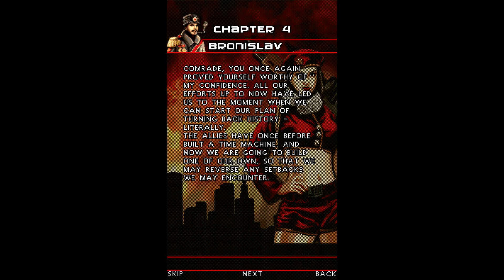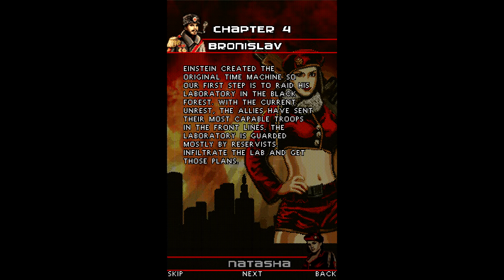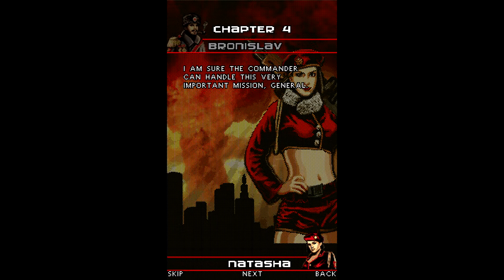Well that doesn't sound like it's going to cause any issues. Einstein created the original time machine, so our first step is to raid his laboratory in the Black Forest. With the current unrest, the allies have sent their most capable troops to the front lines. The laboratory is guarded mostly by reservists — infiltrate the lab and get those plans. I'm sure the commander can handle this very important mission, General. Thank you for your trust, Natasha.